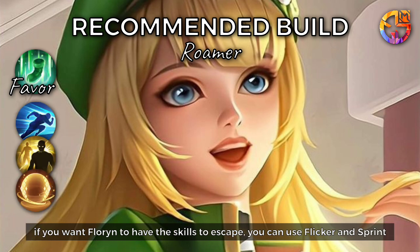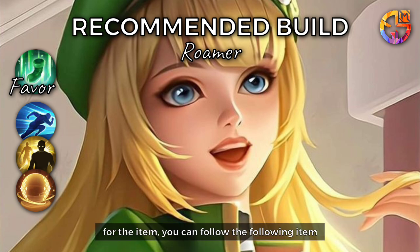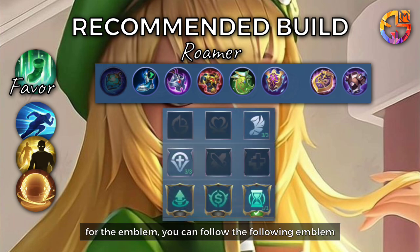If you want Florin to have escape skills, you can use Flicker and Sprint. You can use Aegis to save yourself and those around you, but you'll have a hard time escaping. For items and the emblem, you can follow the recommended builds and adjust them according to the enemy you are facing.